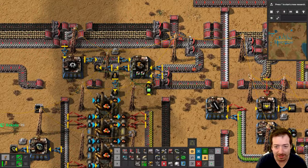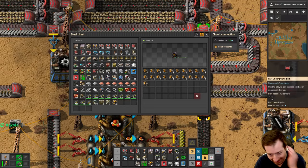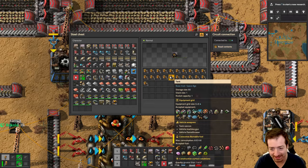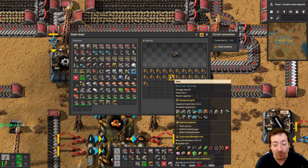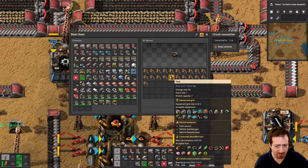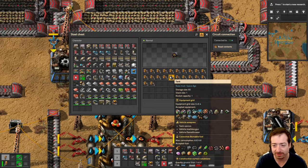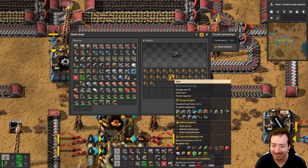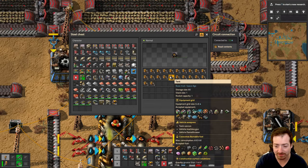We are rolling for an uncommon tank here. We're going to spend a lot of resources on tanks. The reason we're rolling is because tanks have an equipment grid now. By rolling an uncommon tank, we're going to be able to fit more solar panels and more shields into it, and some exoskeletons and whatnot. Because tanks can have legs, which is hilarious and amazing. Having an uncommon tank is going to be a big boost.